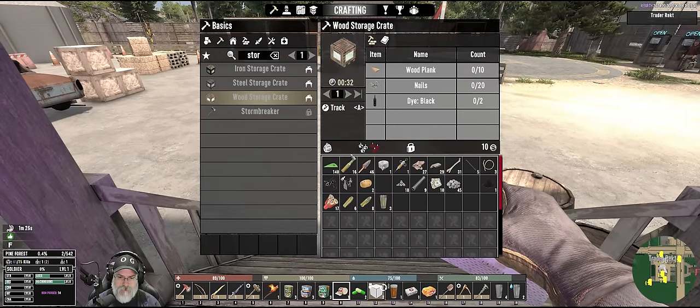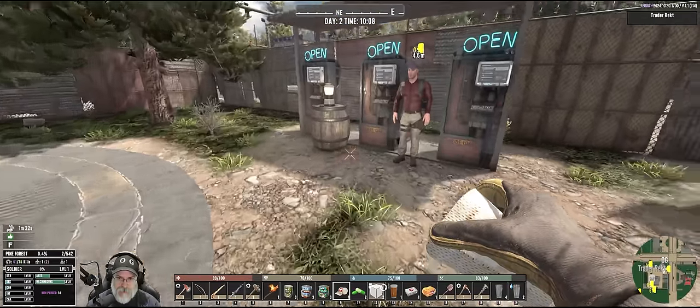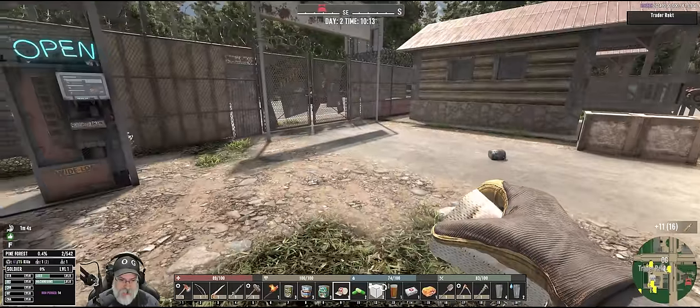We're going to exchange this ammo for some more 7.62. Let's see — trade ammo. No, I don't want to trade 7.62s. I want to trade this other stuff for 11 more of those. Nice. Make sure we have that set correctly. There we go. I really like that, man — that's awesome.